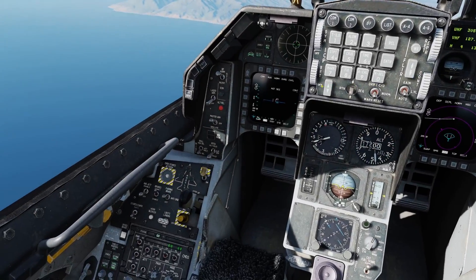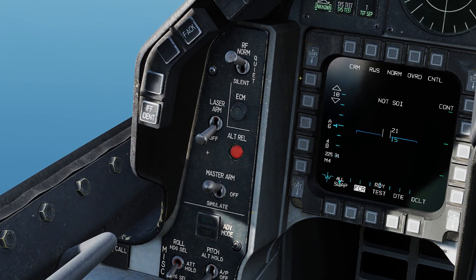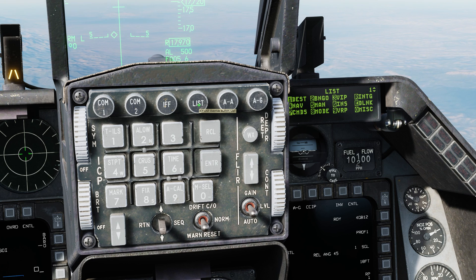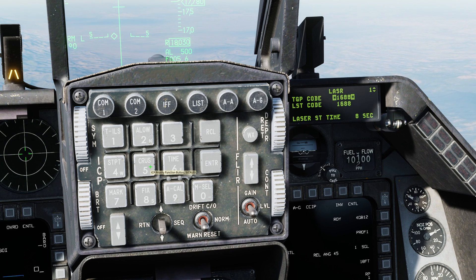Here we are in the F-16. Let's get the first thing settled here. We need to make sure our master arm is armed and our laser is armed. Always make sure that the laser switch goes up. Next on the ICP, we're going to click air-to-ground to go into air-to-ground mode. Now we're going to click on List, then 0 for miscellaneous, and then 5 for laser. Let's change the laser code — remember, 1-5-1-1 — and we'll hit enter.